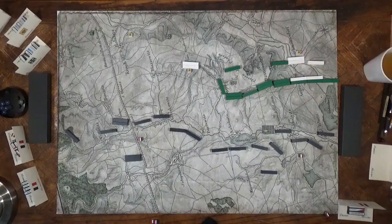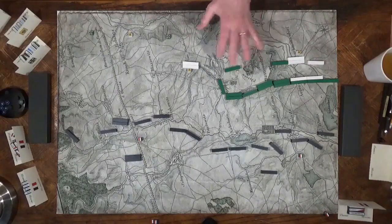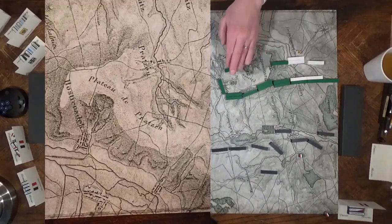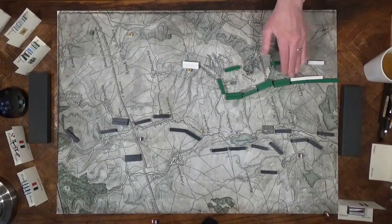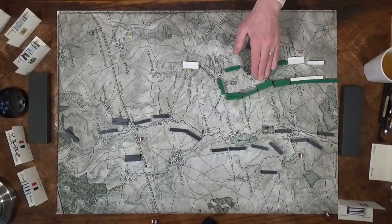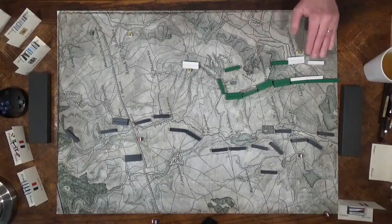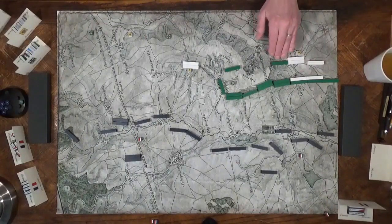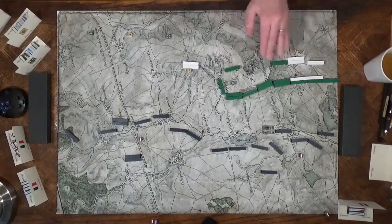The coalition army begins with three core hidden unreserved cards: Bagration's advance guard, Kolowrat's fourth corps, and Doctorov's first corps. Over on one side, just holding, you have Lichtenstein's Austrian cavalry. Here in the Pratzen, you've got Constantine with the Russian guard. Stretched out along here, you've got the Russian second and third corps, spread out with detachments, providing a strong-looking force. Behind them, you've got Kienmeyer's Austrian corps and some Russian guard cavalry to bolster the line.